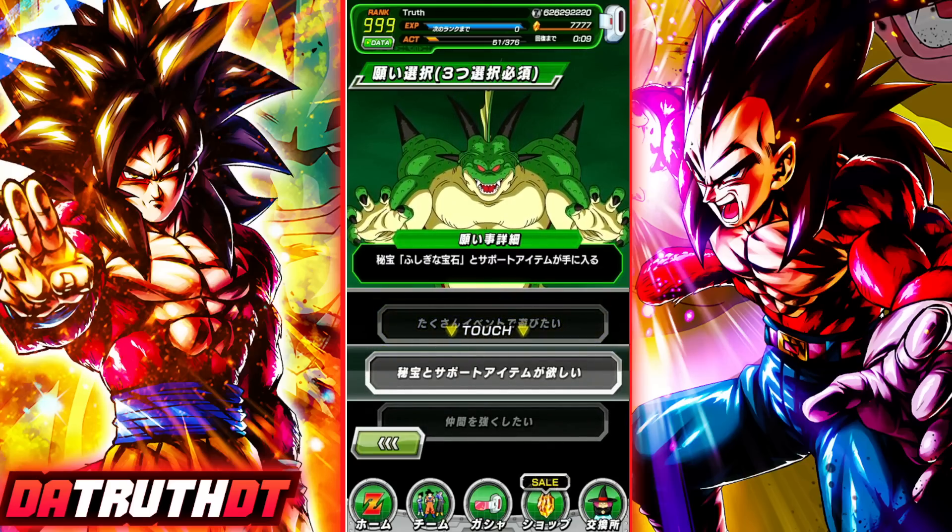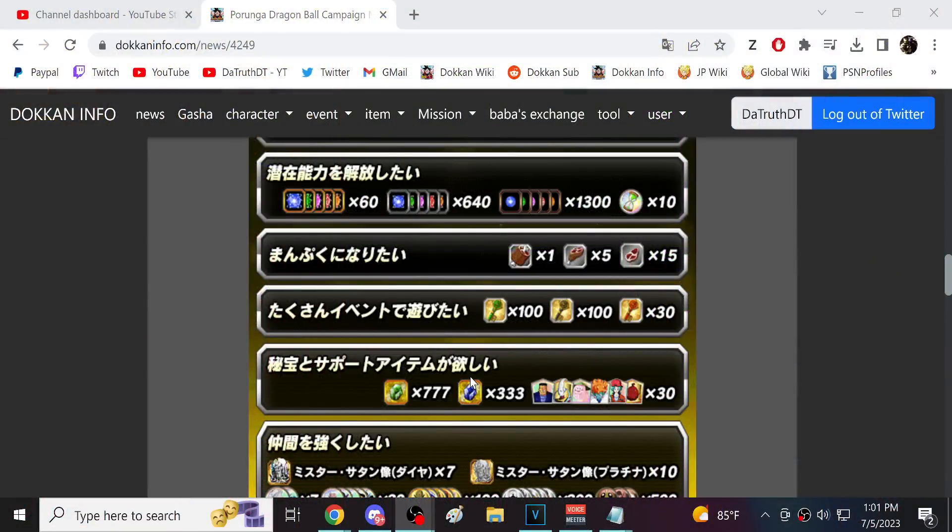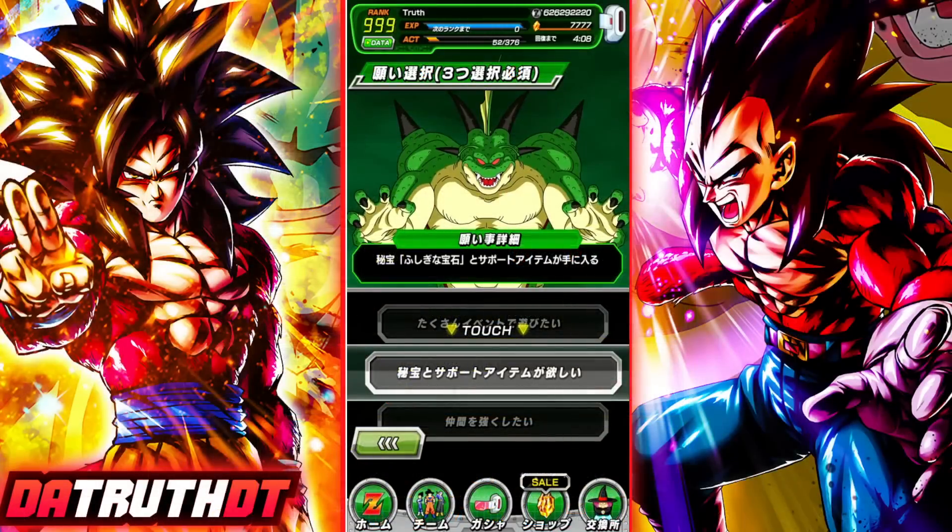If I catch any of you picking the Green or Blue Incredible Gems wish, I'm coming through your screen — I don't care. Do not pick this. In 30 minutes of link leveling on Stage 31-4, I'm already getting this same number of gems just from the link levels. You cannot pick this — it's just so bad. And the Bulma event revamp wish is not special either, because 30 minutes of grinding gets you the same thing. This wish only saves you 30 minutes of grinding and it's still a terrible pick.